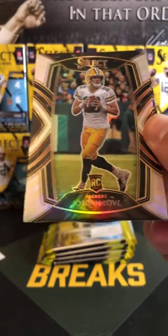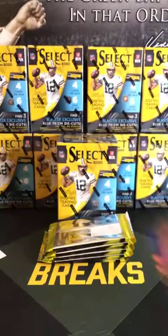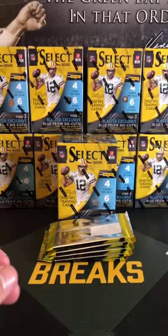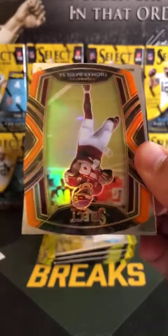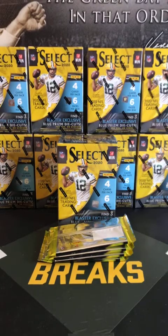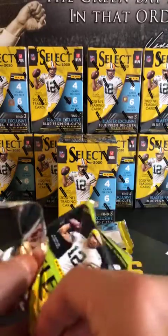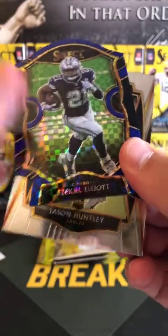Right off the bat, silver club Jordan Love. Nick Bosa and Isaiah Wilson. I will do a review of all the die cuts and then any other hits we get, like this silver Jordan Love right off the bat in the first pack. Jedrick Wills, Thomas Davis IUC certified, and a CD premiere. Brian Edwards, Josh Jacobs, Zeke checkered, and a Jason Huntley.